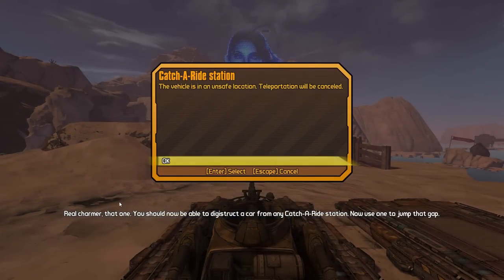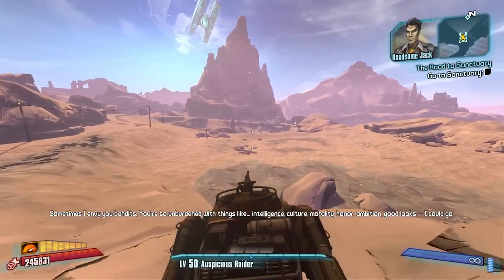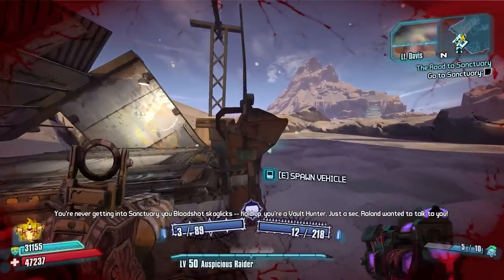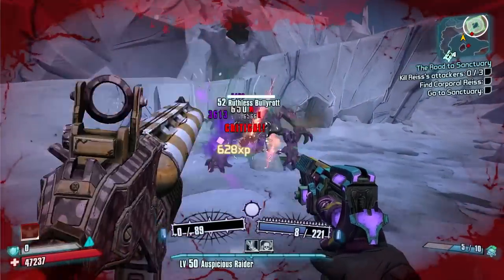Teleportation will be cancelled — have you guys ever seen that message? When you spam it fast it happens, but I spam it fast all the time and I've never seen that until now. Door guy, you live — because if I make him mad the whole camp gets mad at me. First Bully Rocker in UVHM, wow — you've been lucky on the spawns.